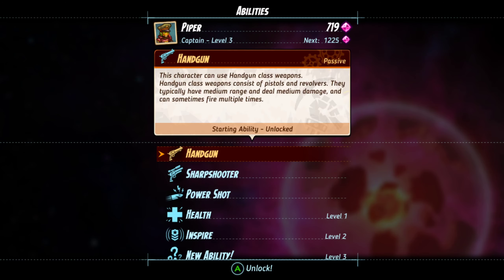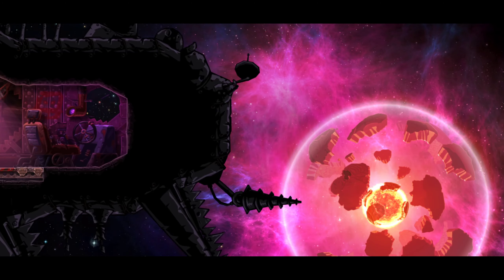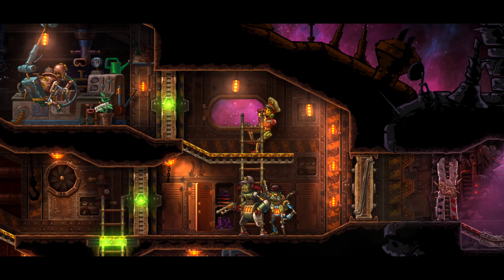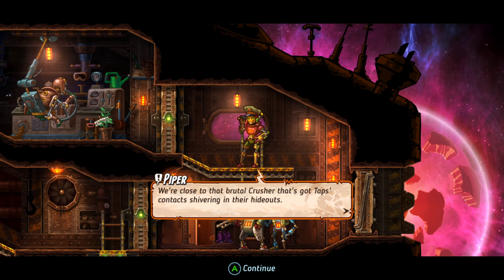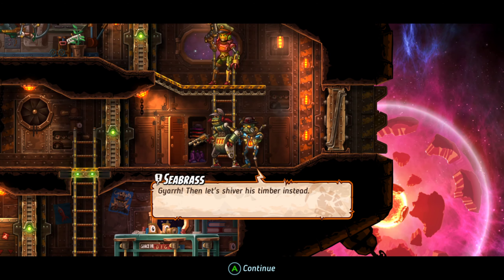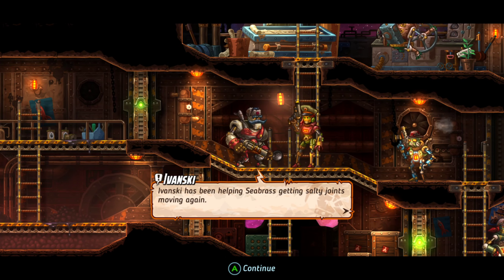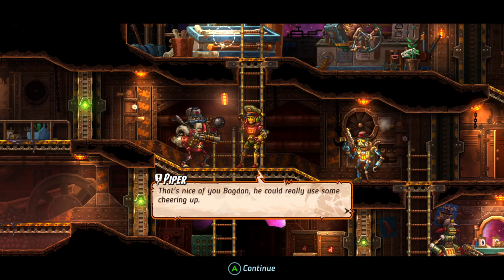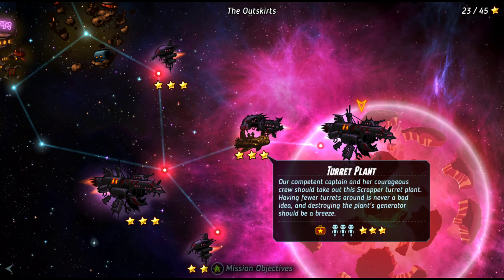I need to go visit the shop after this. What do we get? Power shot - cooldown time is reduced by one. Dang, we couldn't foil that supply of turrets completely. At least we now have a few scrappers to worry about. We're close to that brutal crusher that's got taps contracts shivering in the hideout.